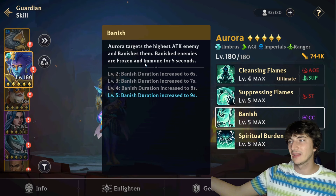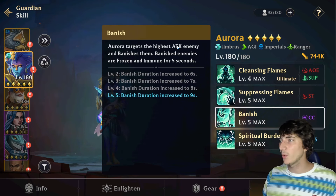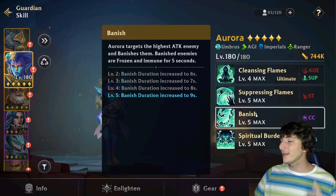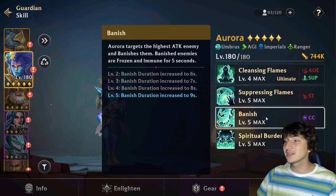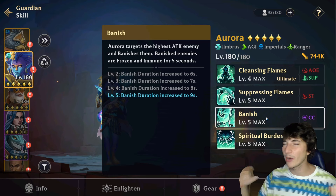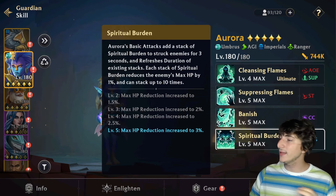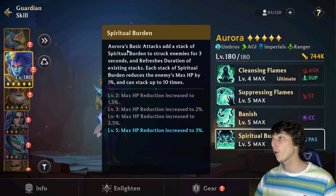Having their carry frozen and immune for almost 10 seconds is huge — you can combo Banish with the second skill to extend it to almost 15 seconds. Fifteen seconds without a carry and you'll probably lose the game. This is why Aurora is amazing — she combines solid damage with strong CC. The last skill is a passive called Spiritual Burden.